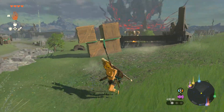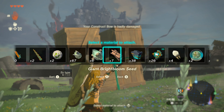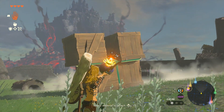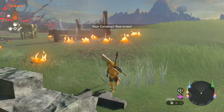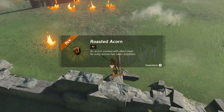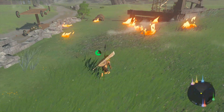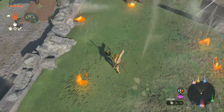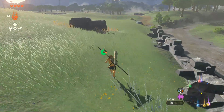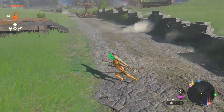I guess not. The next best option is doing this — just use a badly damaged bow, attach one individual bomb to it, and away hopefully I go. Oh, it's just a roasted acorn: 'An acorn cooked with direct heat; its nutty aroma has been amplified.' Everything that was in there is all baked — baked apple, direct heat, yes. I still wish that I had my glider, but now I know that blowing things up with a bomb flower attached to the end of an arrow does work.